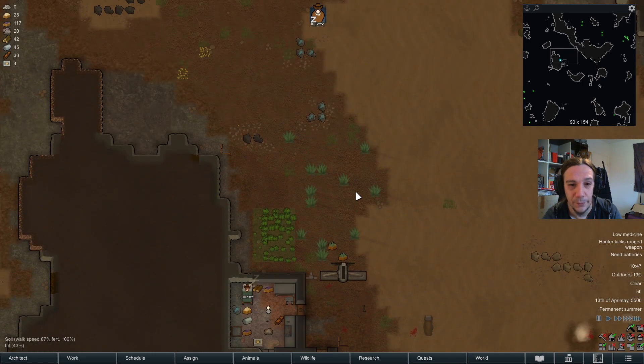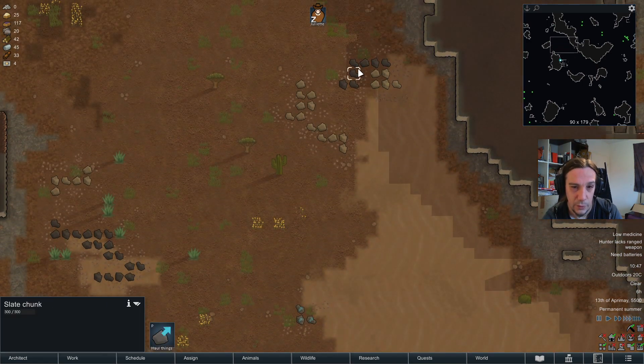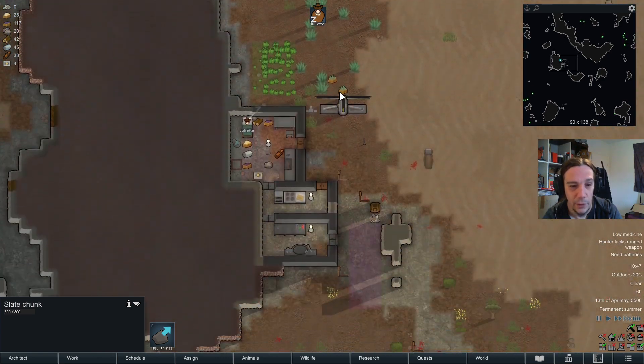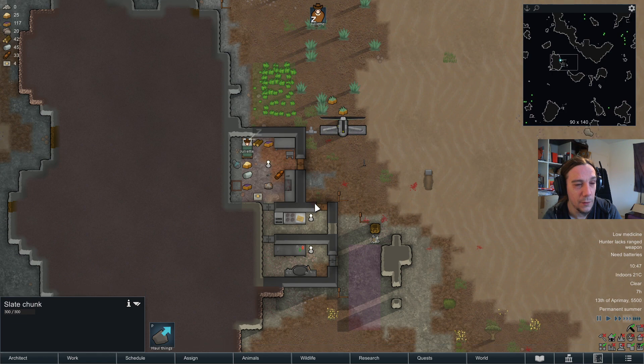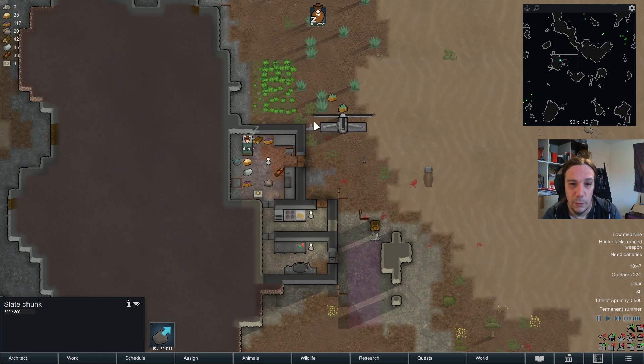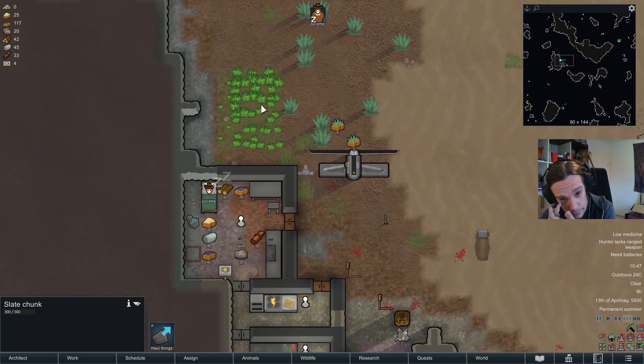First up, I'm going to cut some stones. There's a lot of stone freely available here, so I don't think we should be facing any problems around that. Good morning, Juliet.